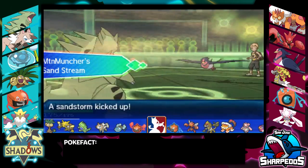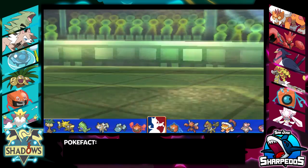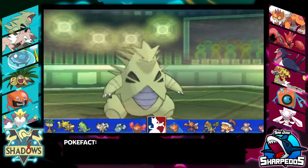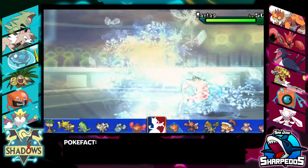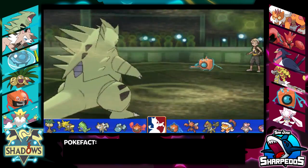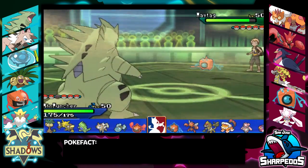He doesn't know that I have a Scarf Tyranitar yet, so I bring it out here to hopefully make him think I'm expecting him to be Specs and to U-Turn or something. But I didn't know that he was Scarf at that point either, and if he had Hidden Power Fighting or something, I was thinking maybe I get to catch him off guard. But he just makes a safe play and goes out to his Rotom Wash form.